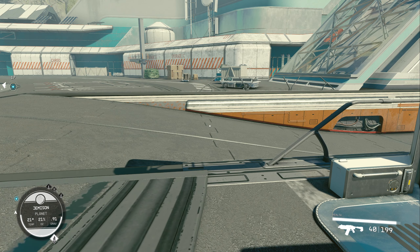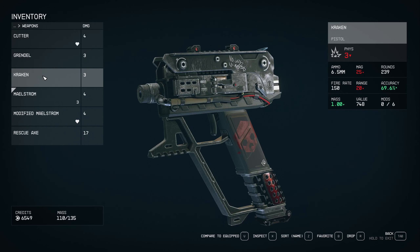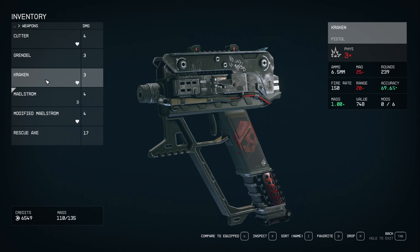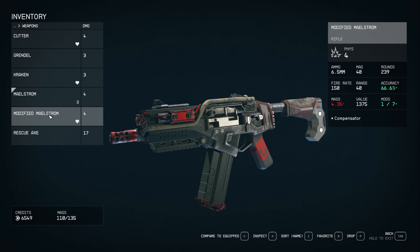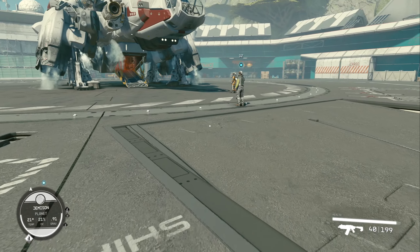Let's go into my inventory and assign the weapons. Assign Modified Maelstrom here. Assign the Procken to the weapon before. Three damage, three damage. This is a rifle, this is a pistol, this is another rifle. 50 mag, fire rate 170, accuracy 66.2. This one I want to equip. I'll keep this weapon in my inventory but might sell it later.